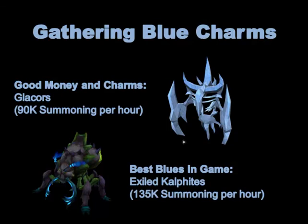For gathering blue charms, you can kill Glacors, which have a 33% drop rate for blues and a 33% drop rate for crimsons as well. They drop three charms at a time, so they're very fast charms. You can still gather 90,000 Summoning XP an hour, make some money, and get some amazing Combat XP as well. Glacors are great for that.